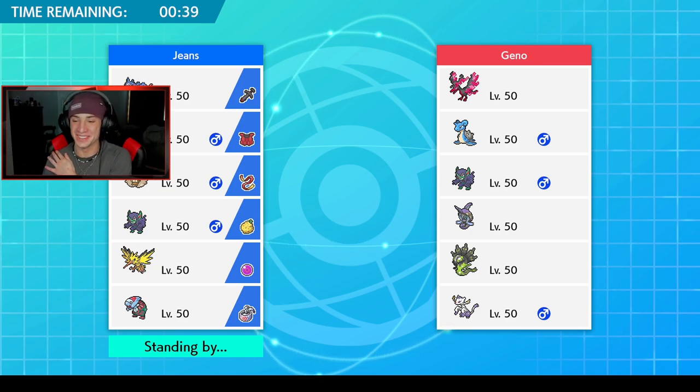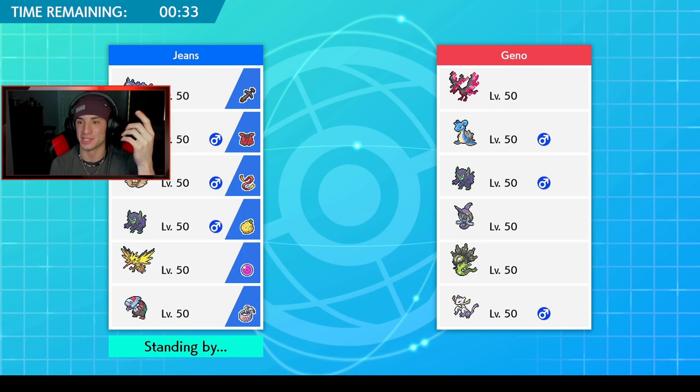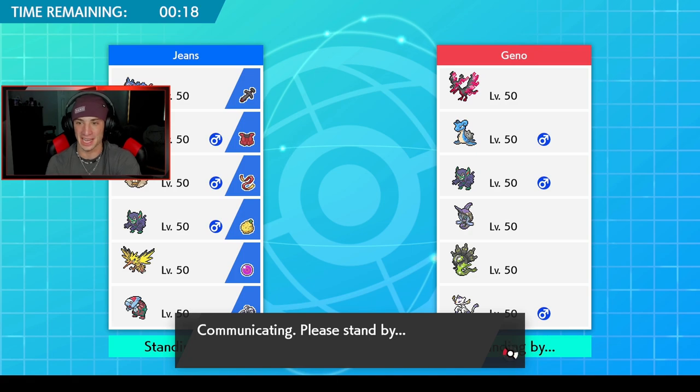And look at this dude's name — that's my name! It's Jeans versus Gino right here. That is so weird. Most people spell it G-I-N-O and I spell it G-E-N-O. This is throwing me off so hard right now. But hopefully we get a win — if not, I win either way, it's either Jeans wins or Gino wins!